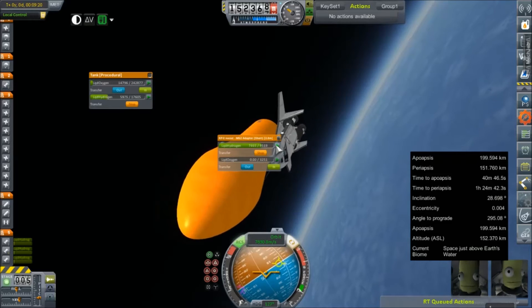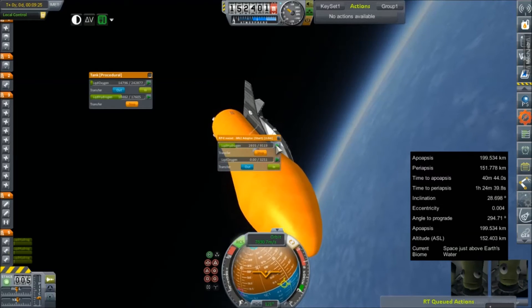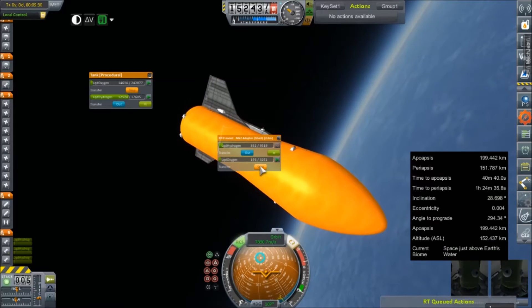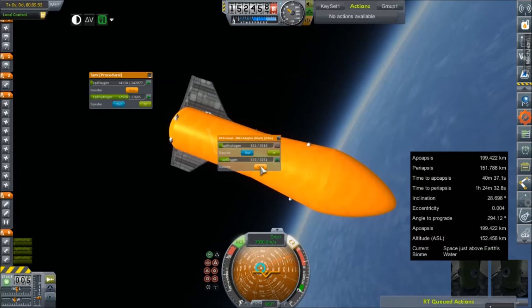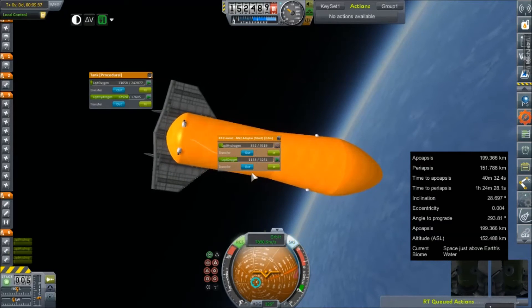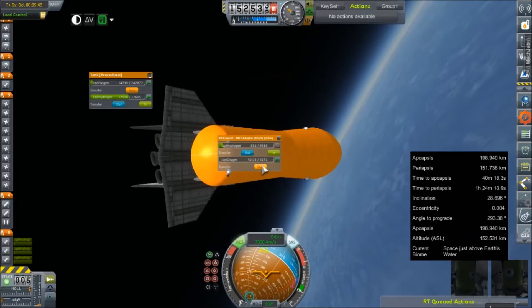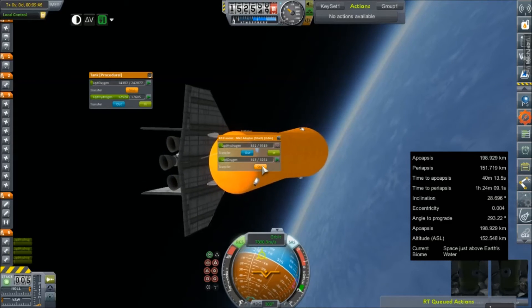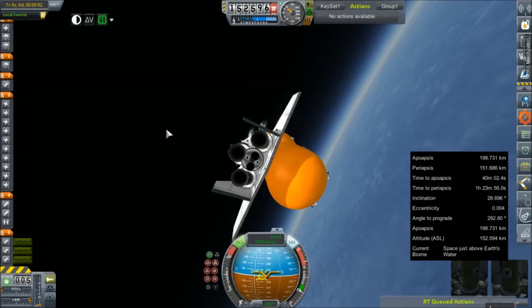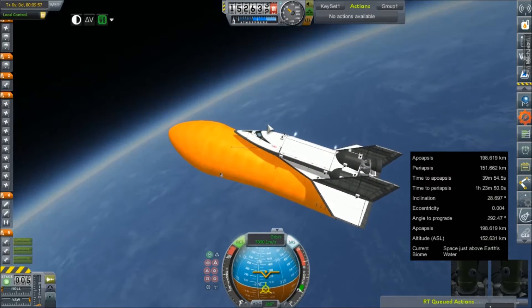That liquid oxygen went really quick. I'm gonna keep some of it on board to run the fuel cells. The ratio is 2 to 1 liquid hydrogen in favor, not 2 to 1 liquid oxygen in favor. We've got some to run our fuel cells, although we are quickly depleting our thrusters.